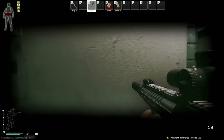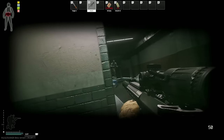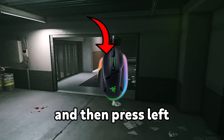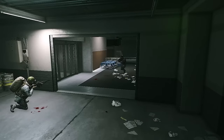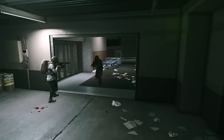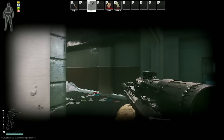Next up is the heal cancel mechanic, where you bait-heal yourself so the enemy thinks you're healing and pushes you because of the audio still making it sound like you're healing. The way you do it is by pressing 4 (in my case) and then pressing left or right on your mouse to cancel the healing. While the enemy pushes you, you already have your gun in hand, which catches them off guard and leads to an easy kill.